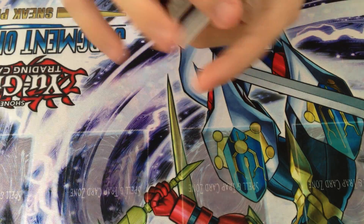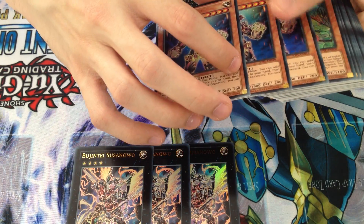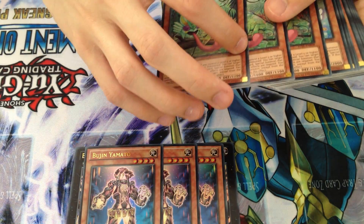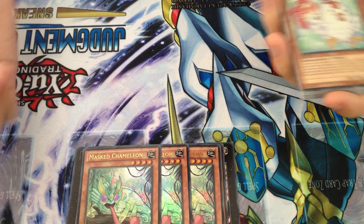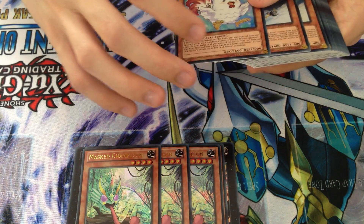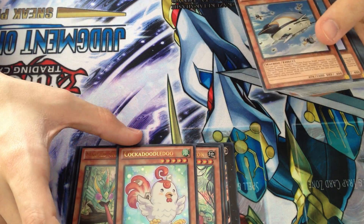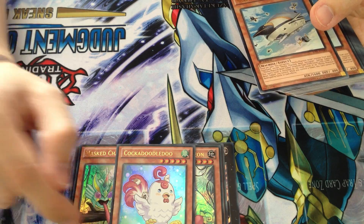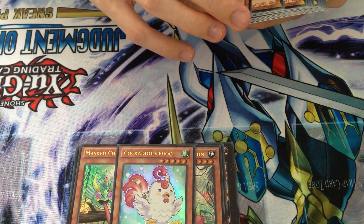For the Ultras, we managed to get a full playset of Bujintei Susanoo, so we're definitely well on the way to a Bujin deck. We also got three copies of Bujin Yamato, so anyone who wants to build the deck may as well buy this case. Three copies of Masked Chameleon, which is easily one of the better cards in the set — I really like this card. Only one copy of Kakadu-dodudu, which is actually a card we thought was really good, so this is going to be quite expensive and I definitely recommend investing in it given how short-printed it appears to be.